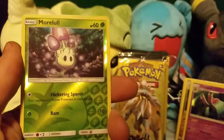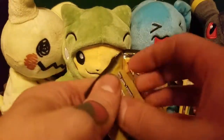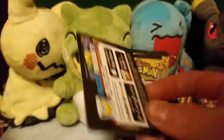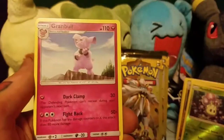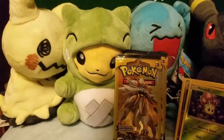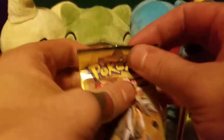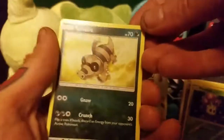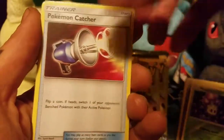We've got a Growlithe, a Reverse Holo Morlul, and a Water Energy. We've got a Marini, a Lillipup, and a Granbull which is an Uncommon. A Sandile, a Surskit, and a Pokemon Catcher.